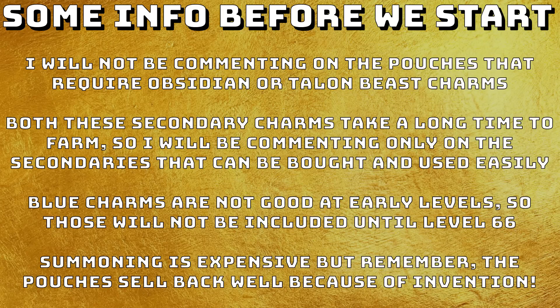It's also important to note that blue charms are not good at early levels. The bonus you get from using blue charms over other charms at early levels is very very minuscule. But when you get to higher levels you get such a big bonus for using blue charms, so I will not be including any blue charm methods until level 66. It's very important to save them until then. Summoning is expensive, but remember the pouches sell back well because of invention. So the GP per XP in this video is calculated as if you're going to sell your pouches back, meaning the cost is actually really cheap.